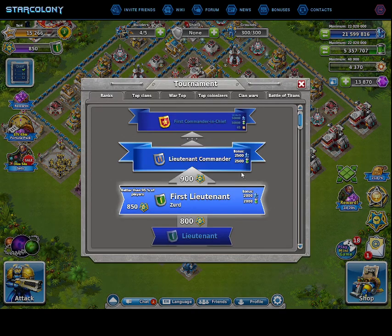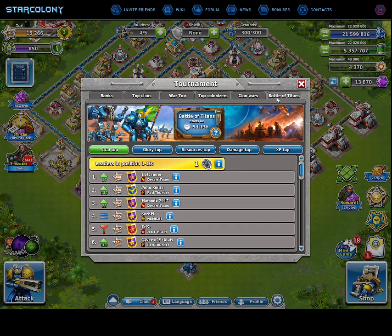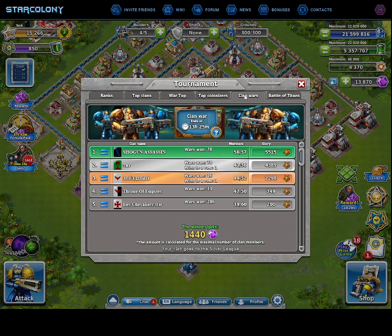You have a tournament section — there are clan wars with your clan, and Battle of Titans which is kind of the same thing but for solo players. Right now the question is who has the most resources. The leaderboards show damage, experience, and glory. Glory is basically fame — you gain it by attacking someone strong. Right now we are in a glory war.